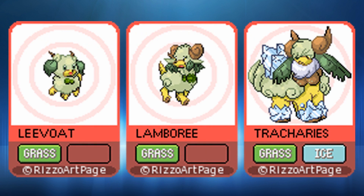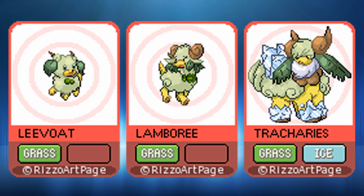First up we have the grass-type starter Pokémon. As you would expect, we have Levote, Lamberree, and Trap Trees. It's grass, grass, and then grass-ice type. Grass-ice is obviously the same typing as Snover and Abomasnow.